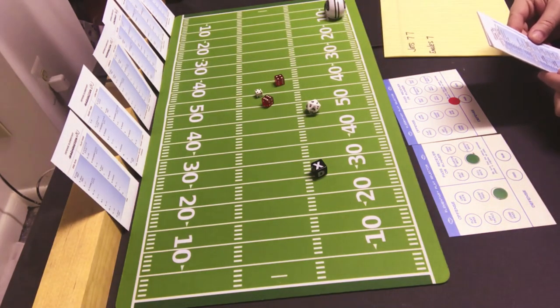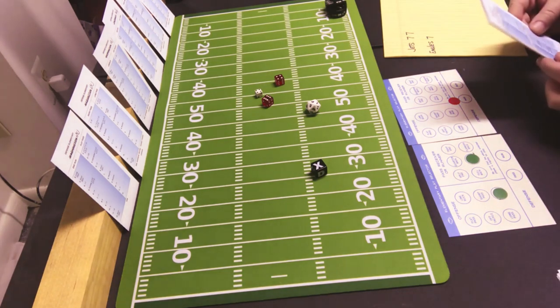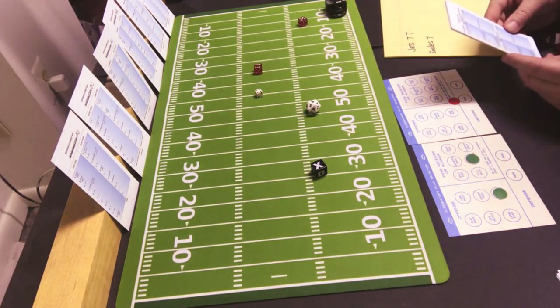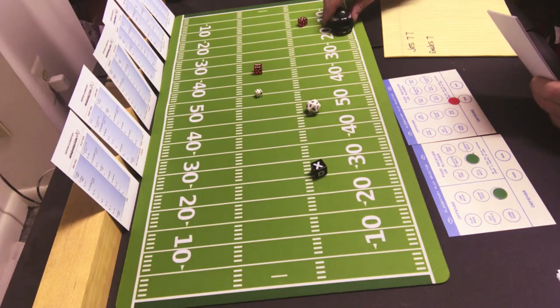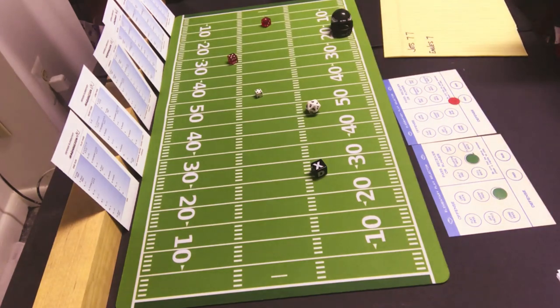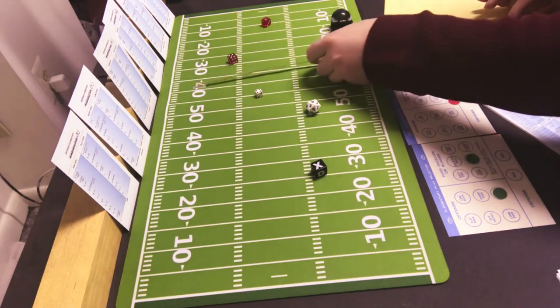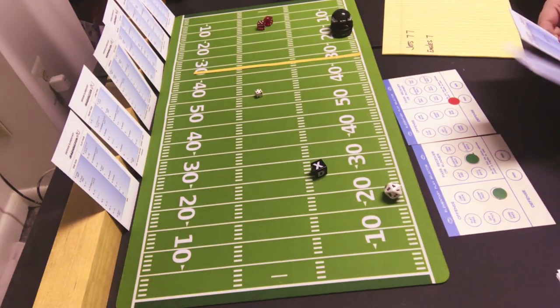That is a 10 kickoff to the 12, number 1. Philly catches it at the 12. And it is an 11 again — fumble 11 yards — you cannot make this up! They get it back — rolled a 6. So they do have it 1st and 10 at the 22. They have to go to the 32 for a 1st down.